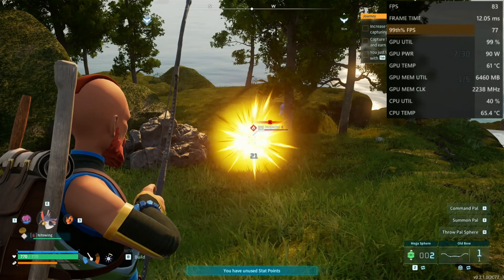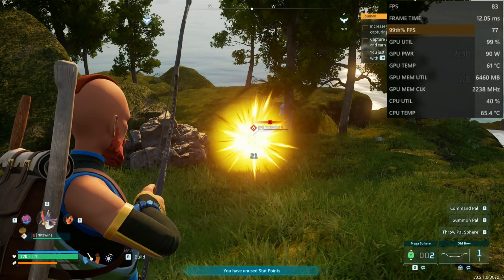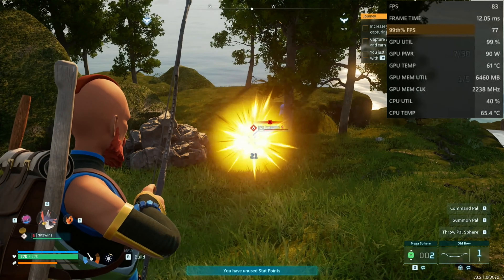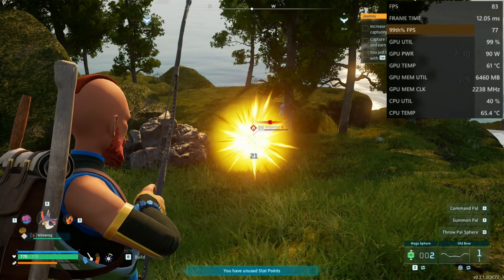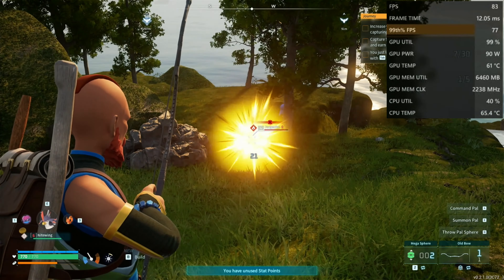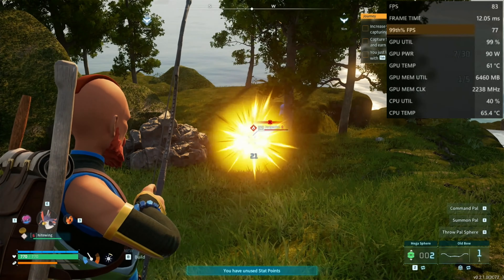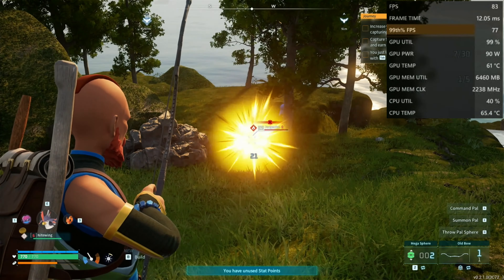Do we have ray tracing enabled? I don't think we do. We do have FSR 2.1 enabled — AMD FidelityFX Super Resolution at the quality preset — just to make it look nice. We're at 1080p and she's playing awesome. We're at the medium preset with FSR 2.1 at the quality preset. But look how beautiful she looks and how beautiful it plays.